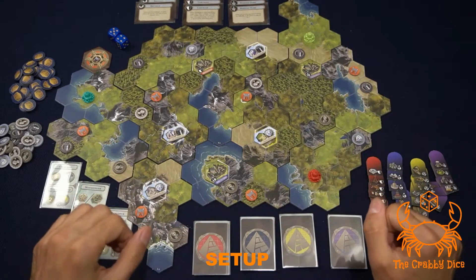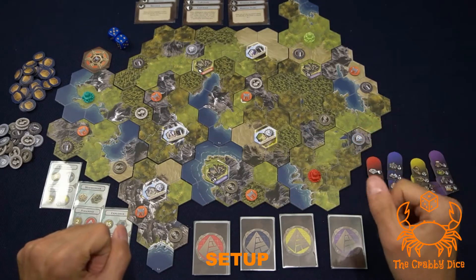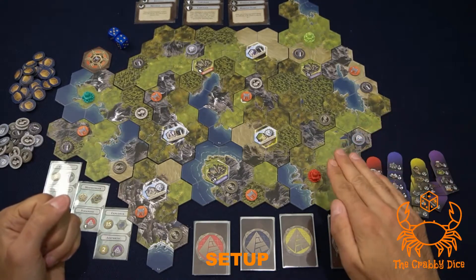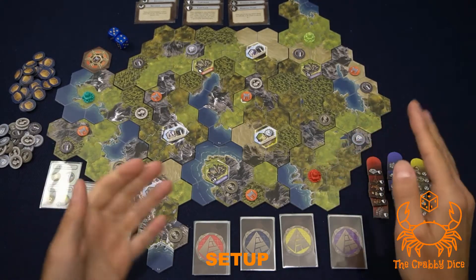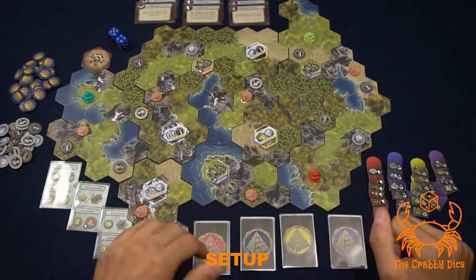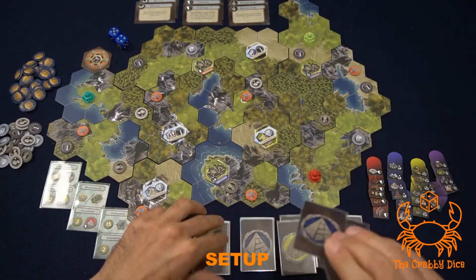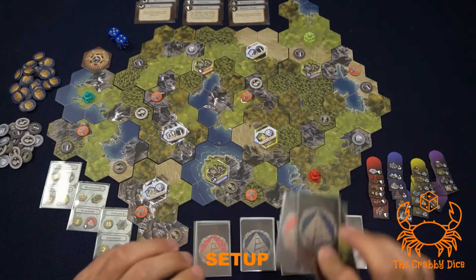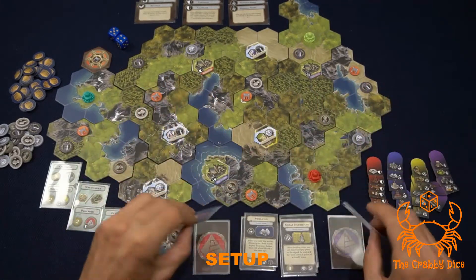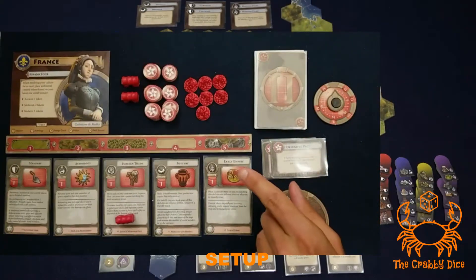Next are your monuments. They come in four different colors and each deck is exactly the same - six cards each: two cards for the modern era, two for the medieval era, and two for the ancient era. Shuffle the two modern cards and put them at the bottom, shuffle the medieval cards and put them in the middle, then shuffle the ancient cards and put them on top. Flip the first card over, but if you're playing less than four players, toss the first ancient monument card and then flip the next card.